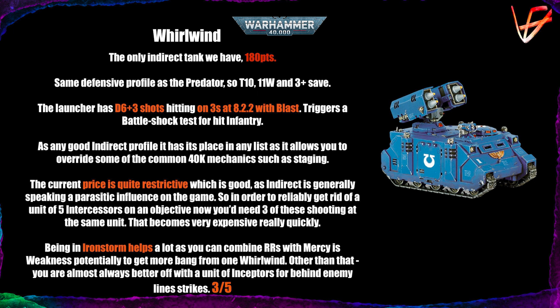Next is the Whirlwind — the only indirect fire tank we have. It costs 180 points and has the same defensive profile as the Predator. Any good indirect fire option has a place in any list because indirect is a very powerful 40K mechanic that lets you bypass strong things like units staging behind ruins. The gun is a nice D6+3 shots hitting on threes, Strength 8, AP-2, damage 2 with Blast, and it also triggers a Battle Shock test for infantry hit.